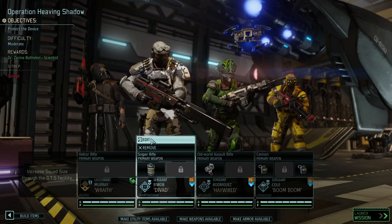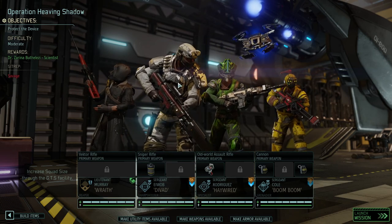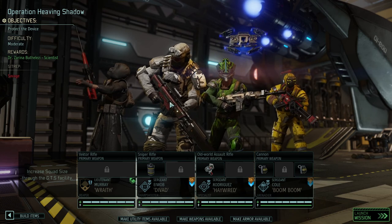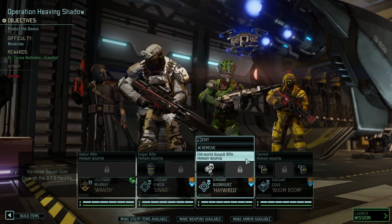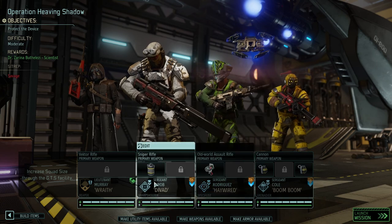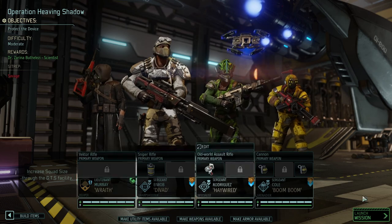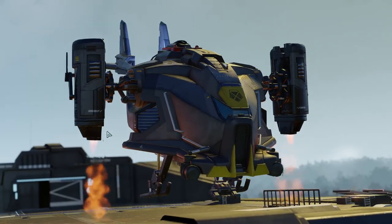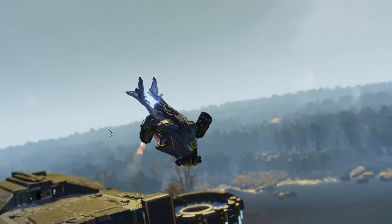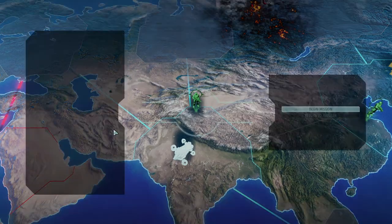Divad here needs a bit of equipment. Divad got himself a nice gun with a repeater. The only other gun we had — the DLC gun — is currently on our covert ops mission so I couldn't take that. We got the DLC assault rifle for Hayward, we got our med kit, a flashbang, cover removal, and Wrath has a lot of things in his kit by himself. If we do our homework correctly and protect the device, this should turn out nicely. The extra scientist is a damn good reward, but this is going to be a very difficult mission.